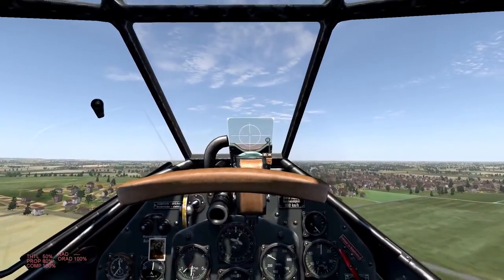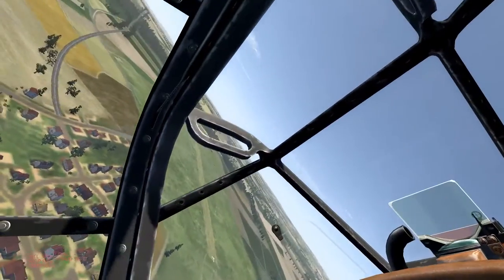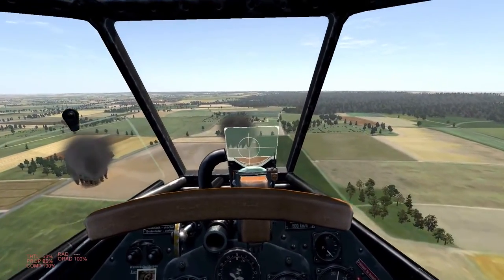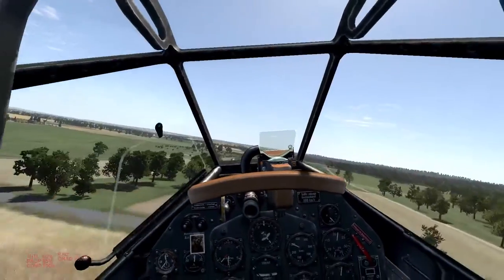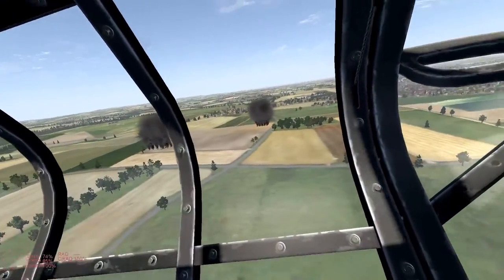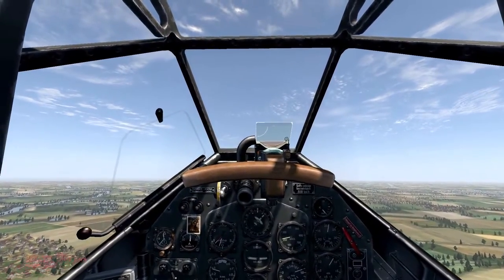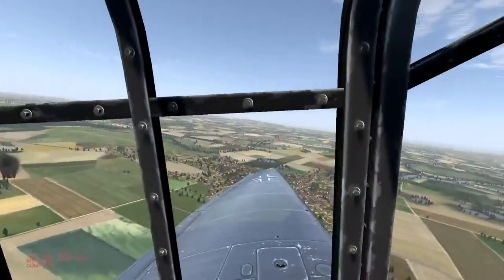I'm going to make one more pass, and then we are going to have a look at landing the Stuka. I got the trucks burning as well — both groups are largely on fire. The last point of today's tutorial is how do you actually land this thing? Again, the Stuka being such a nicely handling aircraft, this is not much of a challenge if you've flown one of the other aircraft before in Cliffs of Dover.